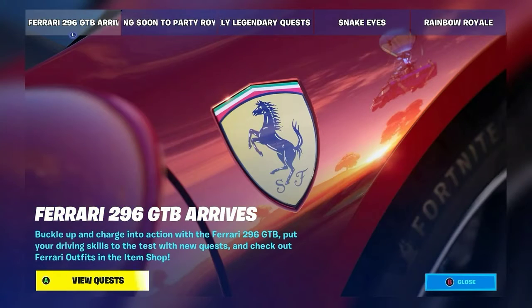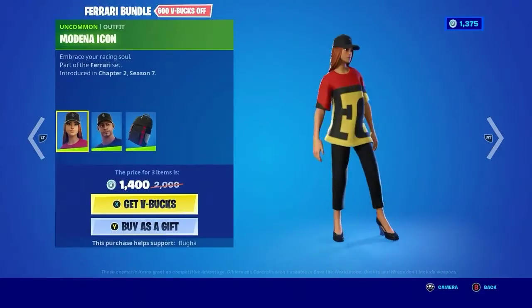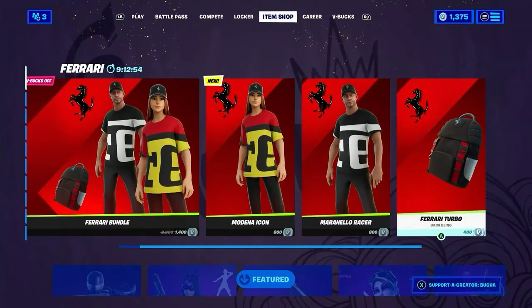Alright guys, back here with our video. Today I will be going over the Ferrari 296 GTB in Fortnite. This is the latest version of the Ferrari — the 2022 Ferrari — and they brought it into Fortnite for us to drive. It is replacing the Whiplash, and yeah, there are three quests for this car. They're mostly in garages around the map, and there are also Ferrari skins — a girl, a boy, and a black one.